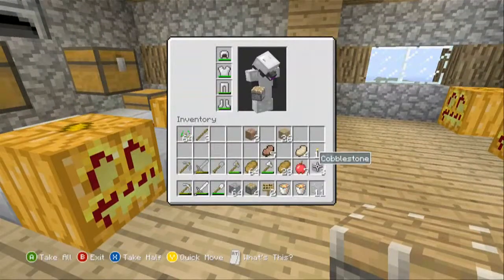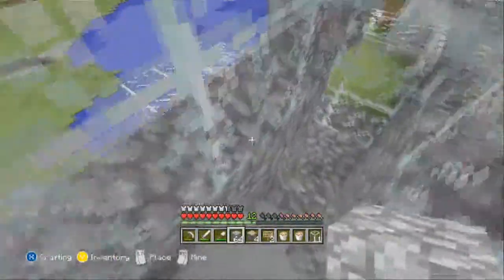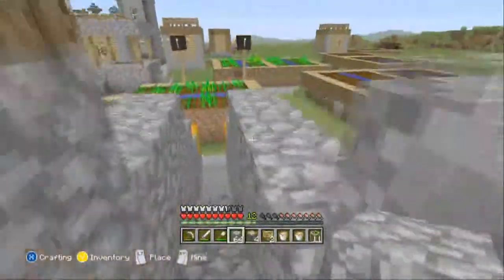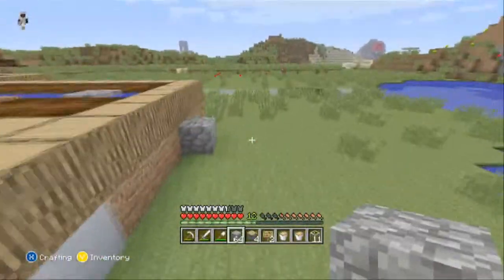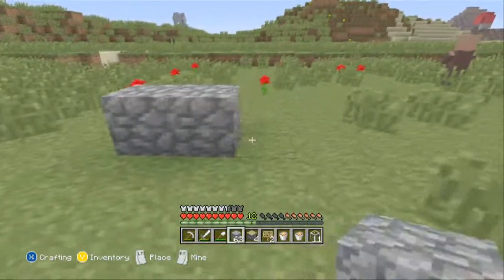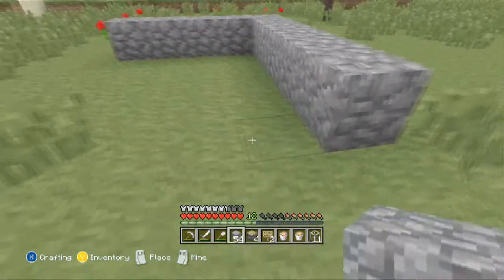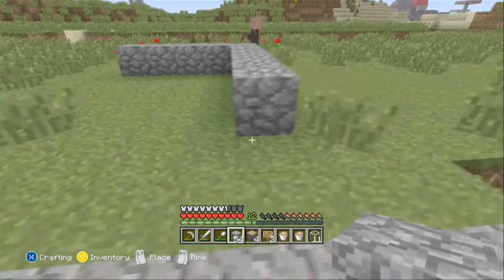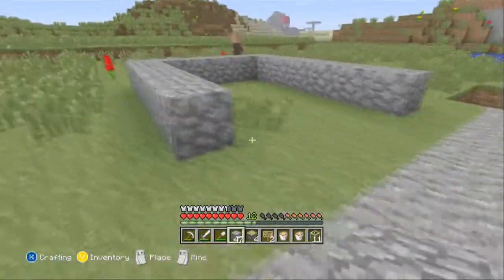We'll quickly just make an outline of what this is going to be like because I'm not that sure. I will eventually change this cobble into fences, but not the actual building. So we'll start it here - I'll make it like this. How wide does it have to be? I think it's like that and then like that.